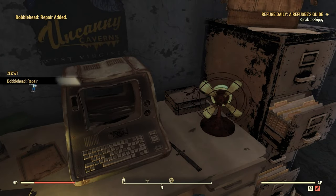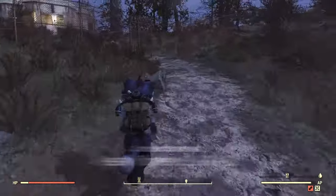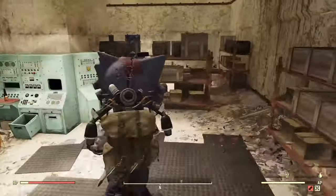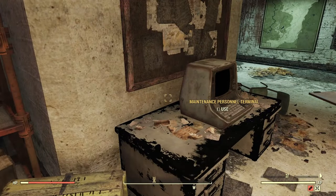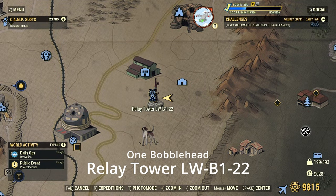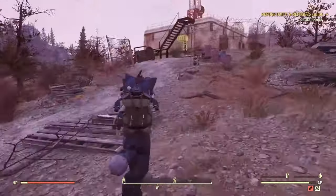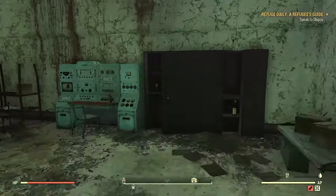Next up we have the Relay Tower ELV-102 — pretty easy name to remember. This one will be right in here, right next to the terminal. Boom, boom. Next up we have Relay Tower LWB-122 — catchy name. And this one will be right inside in an open locker. Pretty easy to find here.